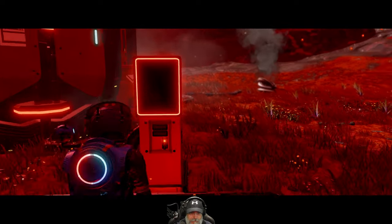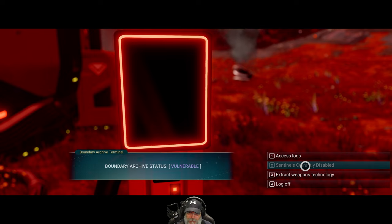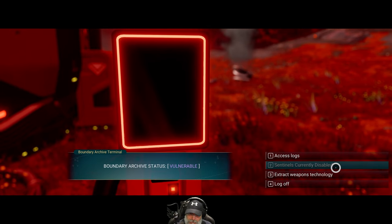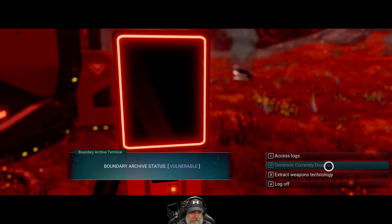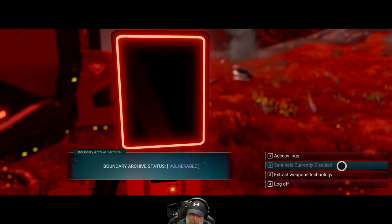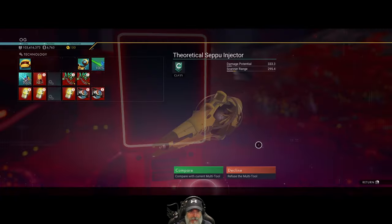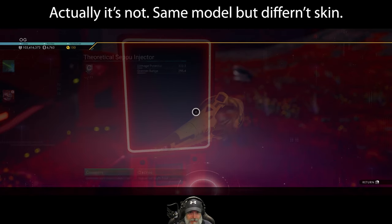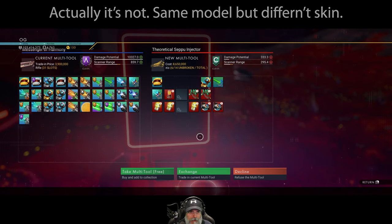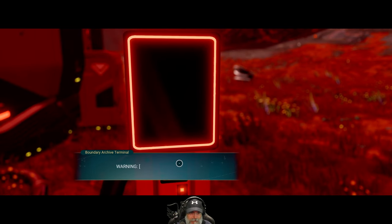Let's shut these dudes down. Warning — boundary node, exposed boundary, archive status vulnerable. Sentinels — I guess they're already disabled. But I did that in a different system. You mean that disables them across the whole galaxy? That doesn't make sense. That's one of those royal multi-tools. It's class C though, which sucks. I'm going to grab it anyway because this is supposed to be a kind of a rare or unique item.